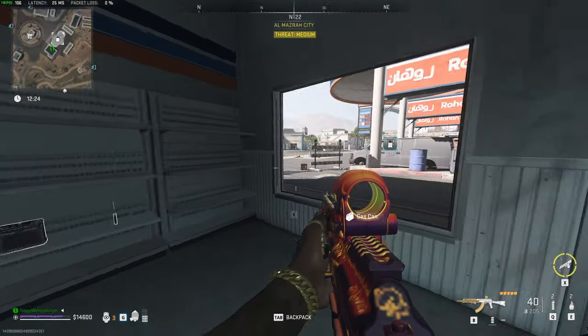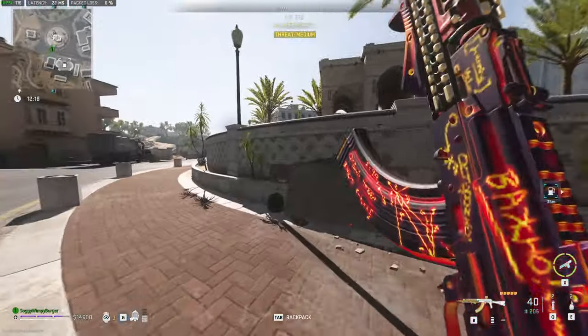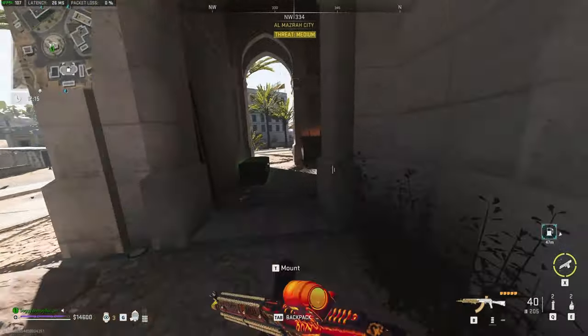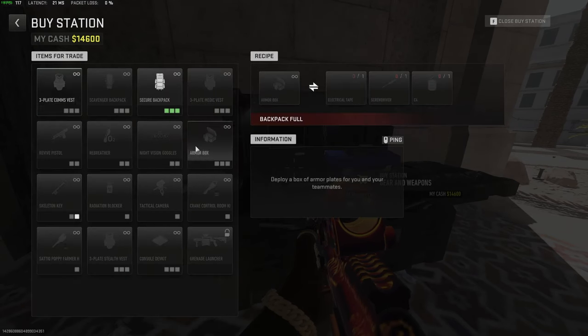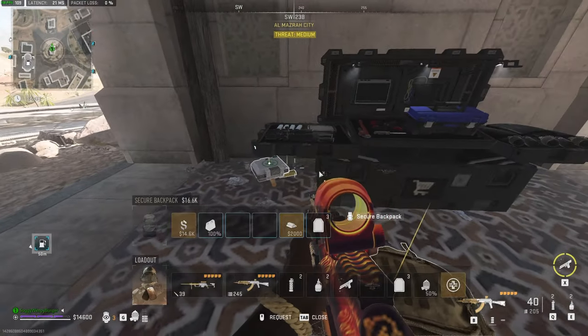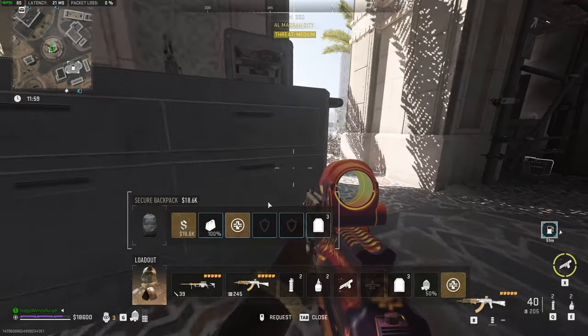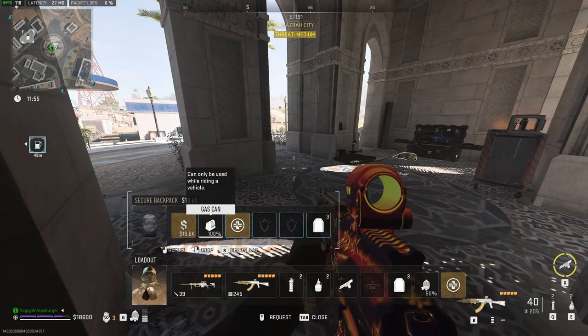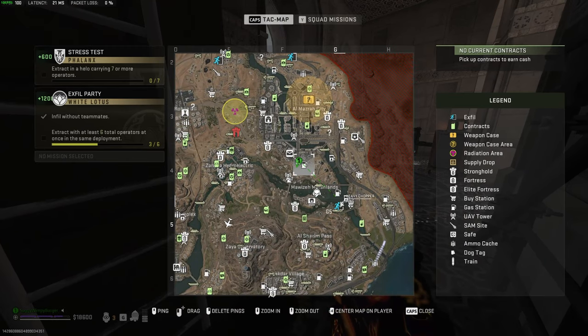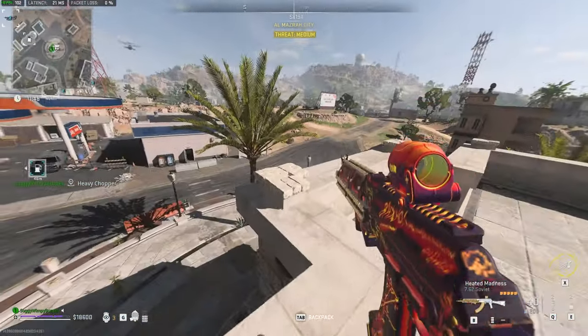Let's head across to this buy station, albeit a little bit exposed, and trade for it here. Go to barter and you should find it here as the secure backpack. Clicking on it or selecting it will have it activated, and now all that's left to do is extract with this. Taking what we have — I suppose I found an extra gas can — all that's left to do is extract or do whatever you want, find the items you need, and extract with them.